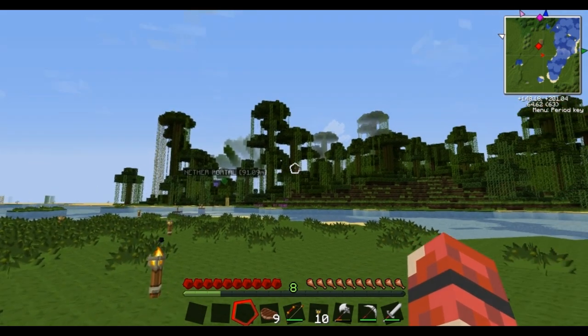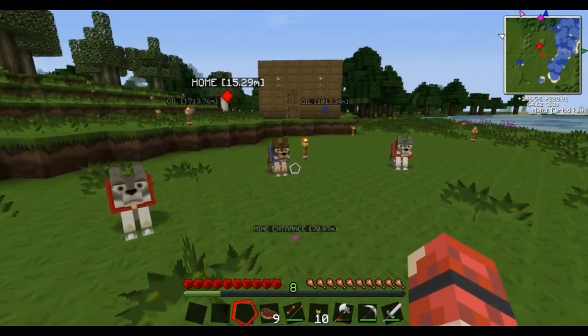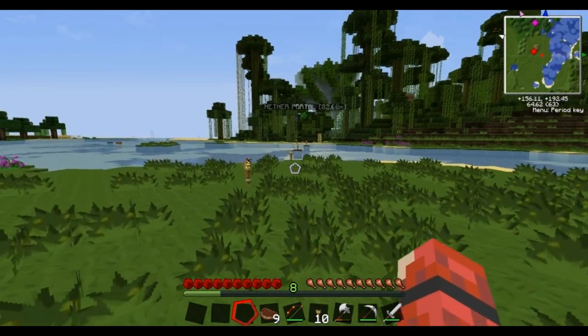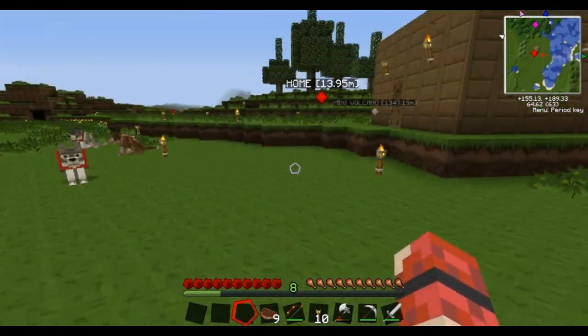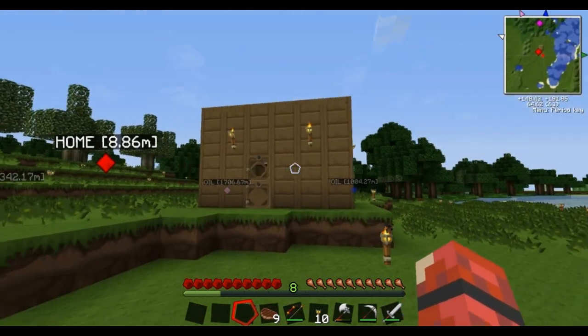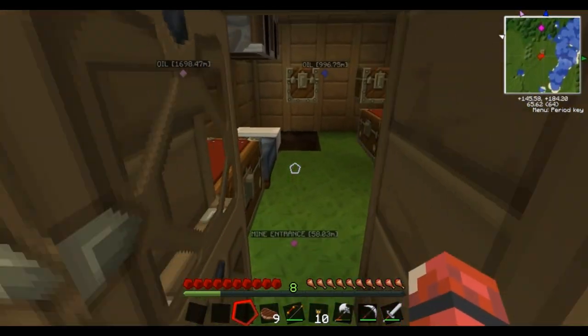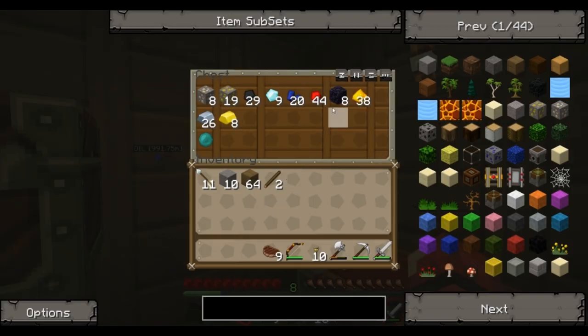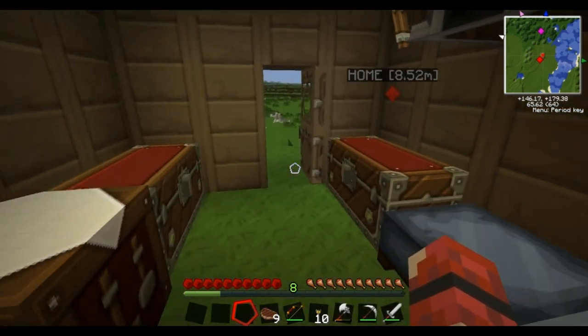I spawned in the jungle, came over, saw this little river and nice flat area, thought it was a good place to start a base. Made a tiny little shack just for shelter while mining, went down and did your basic first mining, got a load of good stuff — some obsidian, been to the Nether, got some glowstone. I've got quite a few diamonds, but there's a handy thing in the Equivalent Exchange mod that basically helps you find diamonds — I'll explain that in a minute.